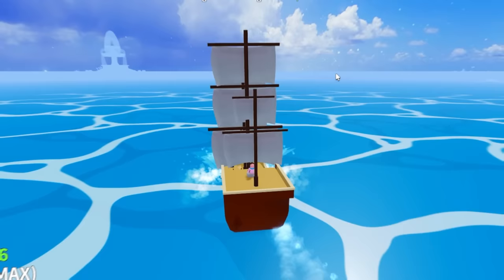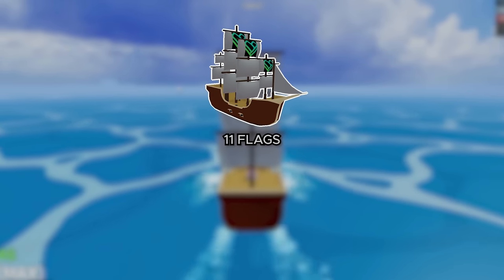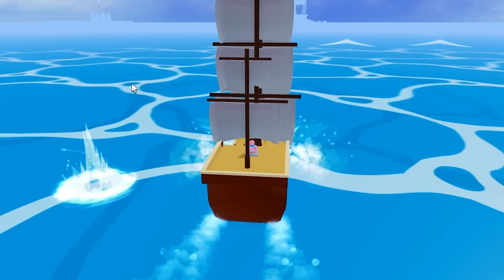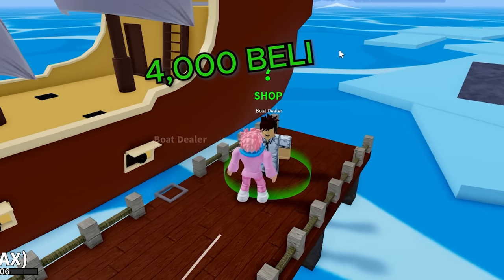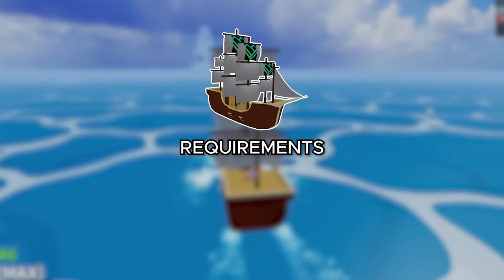Now we're getting to the better ships. The Brigade is one of the strongest ships in all of Blox Fruits. It has 11 flags, 4 cannons, and 2,500 HP. When using a cannon, you can fully control the trajectory by sitting and clicking where you want it to shoot. You can buy it from the Boat Dealer NPC for 4,000 belly. It seems expensive, but it's worth the price. The Brigade also has different unlock requirements depending on whether you're a marine or a pirate.